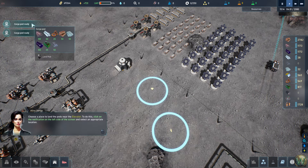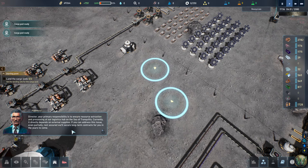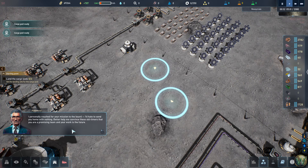Objective achieved. There are a couple of cargo pads — we choose a place to land the pods near the elevator by clicking the notification on the left side of the screen. Mr. Halloway addresses the Director: 'Your primary responsibility is resource extraction and processing in our logistics hub on the Sea of Tranquility. If you can address the supply dependency, we'll secure long-term contracts for you. I personally vouched for your mission to the board.'